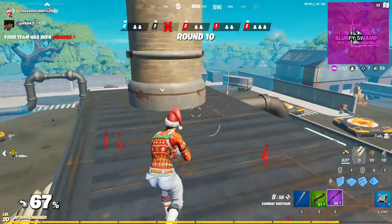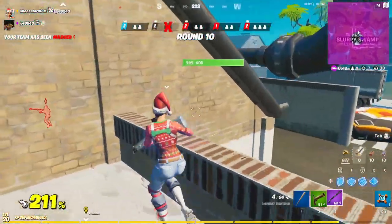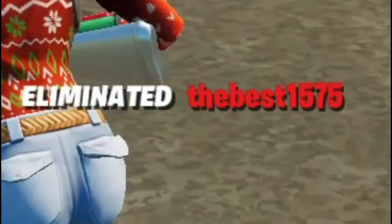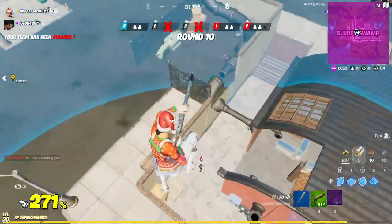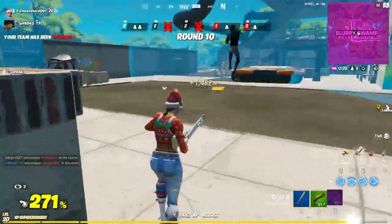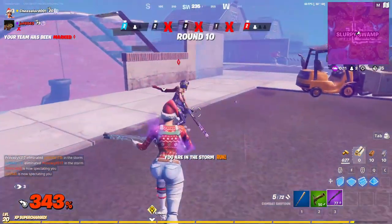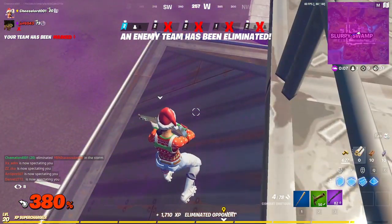My teammate is not looking very smart. The only saving I have is with the flint knock so I need to reserve it. This is dying — yep, there we go. It's a one on one — do I want this? Yes! I'm fine, let's go baby. Is that the win?